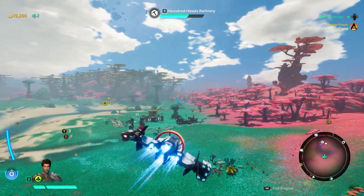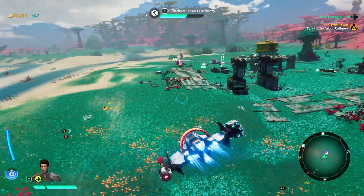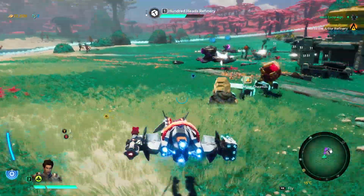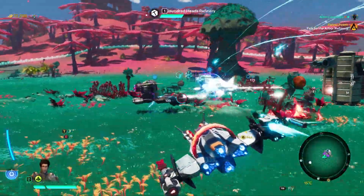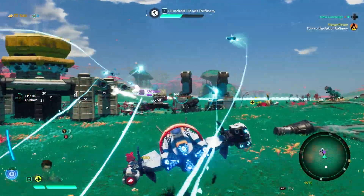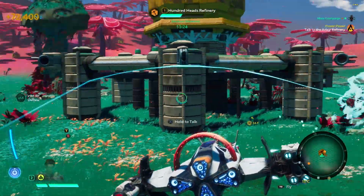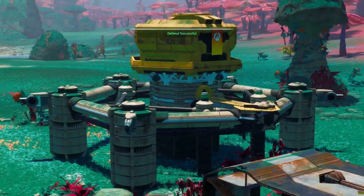On our way back to the refinery, we witness a prospector — one of the local inhabitants — being raided by outlaws. Let's give them a hand. The refinery's under attack! Boom, that's how you do it. Glad you flew on by, pal. Appreciate it.